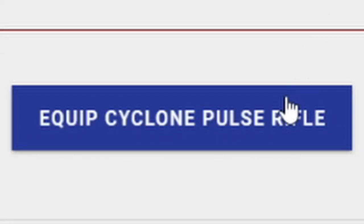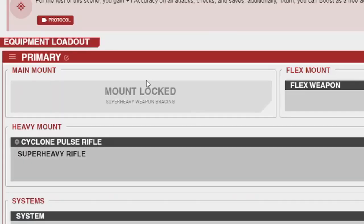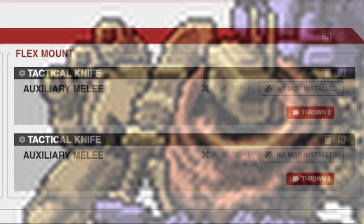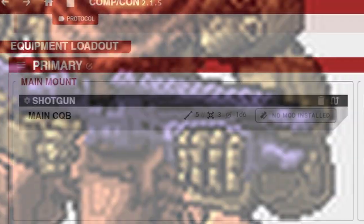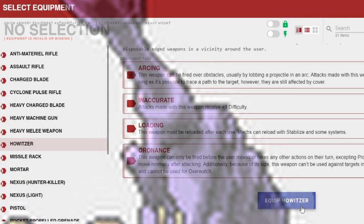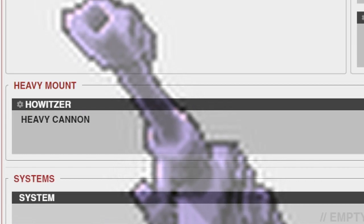You could absolutely put in the starting super heavy weapon, the Cyclone Pulse Rifle, but I'm not going to do that. In the flex mount, I'm getting two tactical knives to focus on the Hunter talent. Since Giorno will be fighting at close range, a shotgun would be nice in the main mount. As for the heavy mount, I have no idea — so I'm getting a goddamn howitzer, because nothing says ambush like an artillery bombardment.